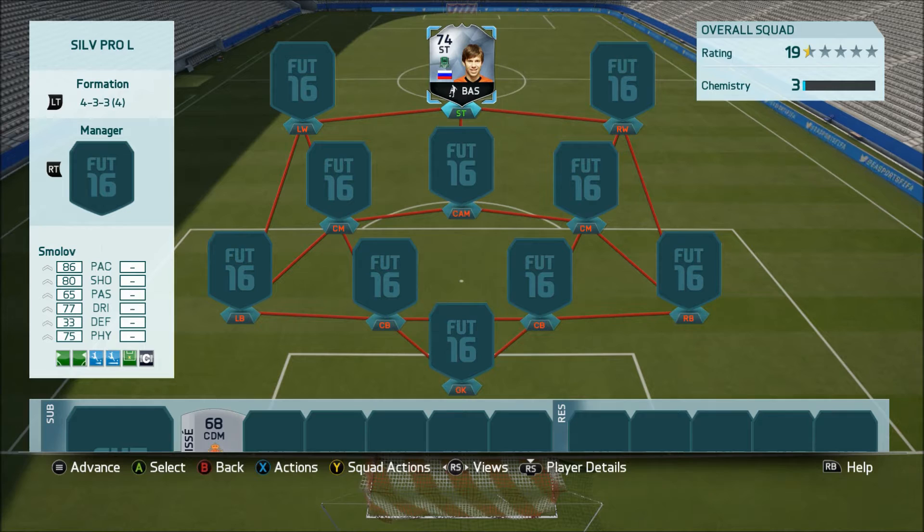Hello guys, SilverPlater22 here bringing you another informed silver player review. Today we're going to be looking at Fedor Smolov, who is the six foot two Russian player from FC Krasnodar — I think that's how you pronounce it, if it's not I apologize.